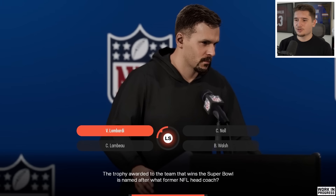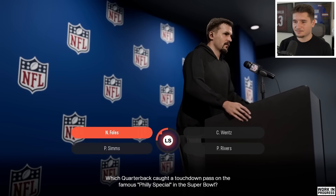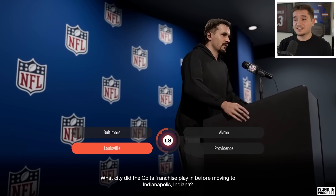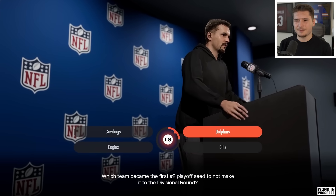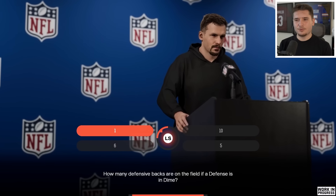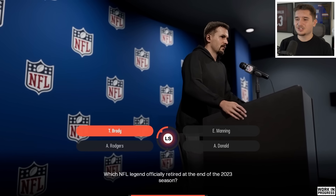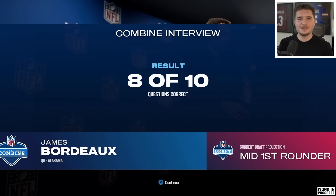The Wildcat offense is the first answer. The trophy awarded to the Super Bowl winner is named after Lombardi. The quarterback who caught a touchdown on the Philly Special was Nick Foles. For the Madden 08 cover athlete, I'm not entirely sure — going with Vince Young. I know the Colts connection so Baltimore is easy. The tush push deals with the Eagles and Jalen Hurts. In dime coverage you have six DBs on the field. Tom Brady officially retired at the end of the 2023 season. I only got eight of those ten correct — let me know in the comments what I missed.